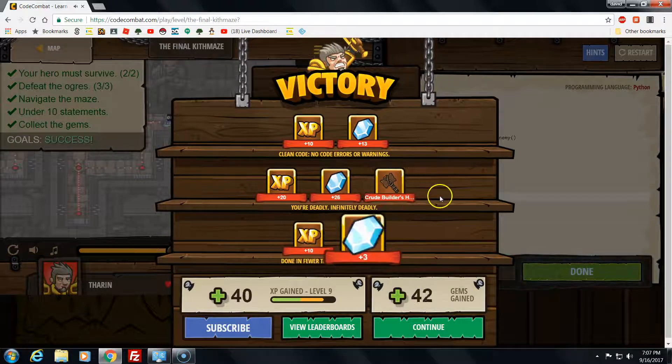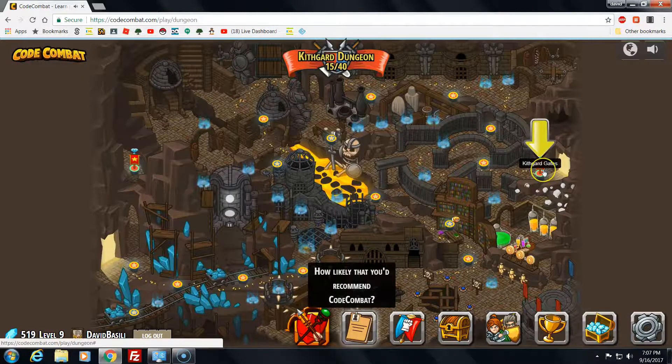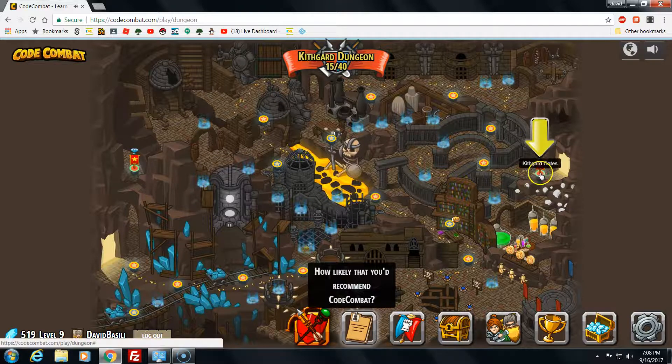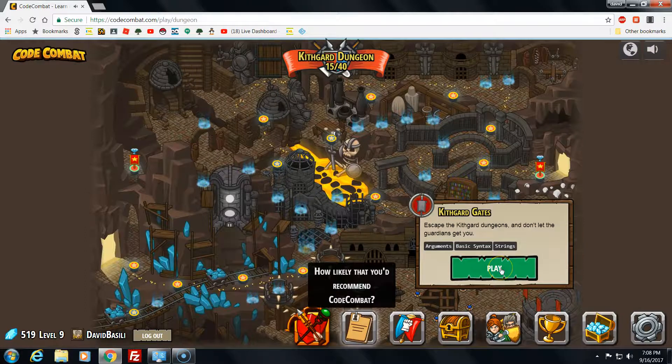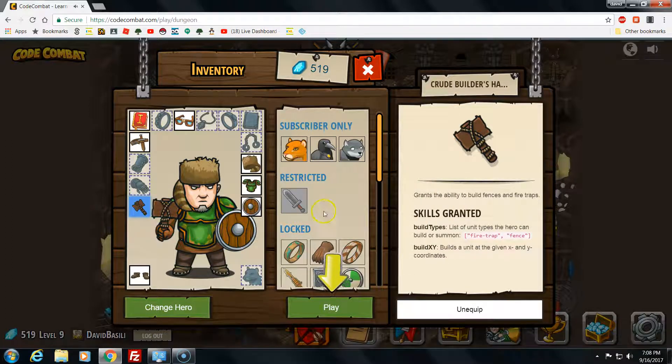I have recruited Builders - wow, that is so cool! I'm gonna use it. It's almost level 10, still level 9. 52 gems gained. Okay, now this is Level 15. Start and play. Now I can equip instead of a sword - I have a... what is that? Recruit Builders. I don't know what it is.